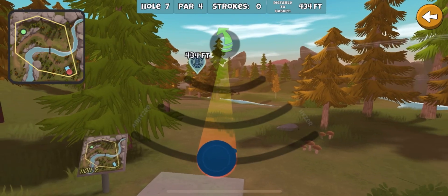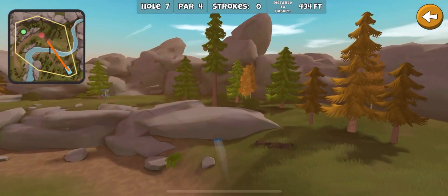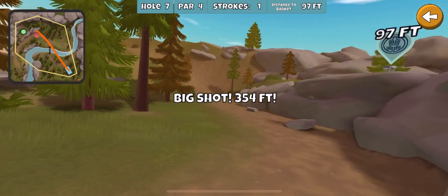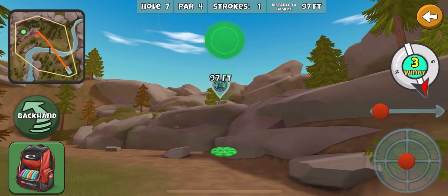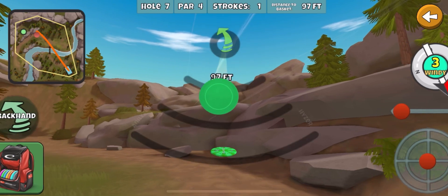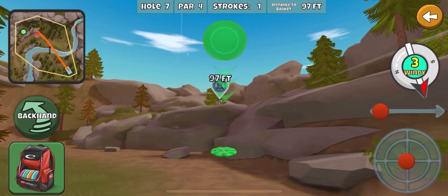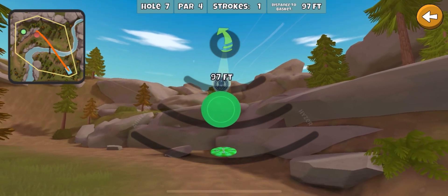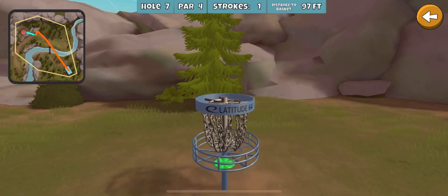All right, I'm gonna go light glide here. I don't know if we get it up top with that wind, but hopefully we can still throw this one in. 97 feet - I gotta aim higher than the basket, which I don't normally like to do, but just to make sure it gets high enough. Got a headwind, I'm worried about hitting that rock. Dropped in - all right, I got one there.